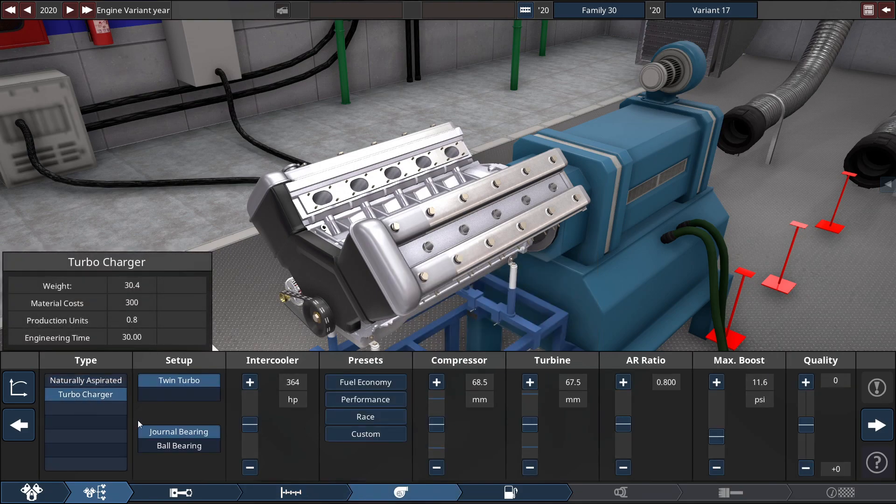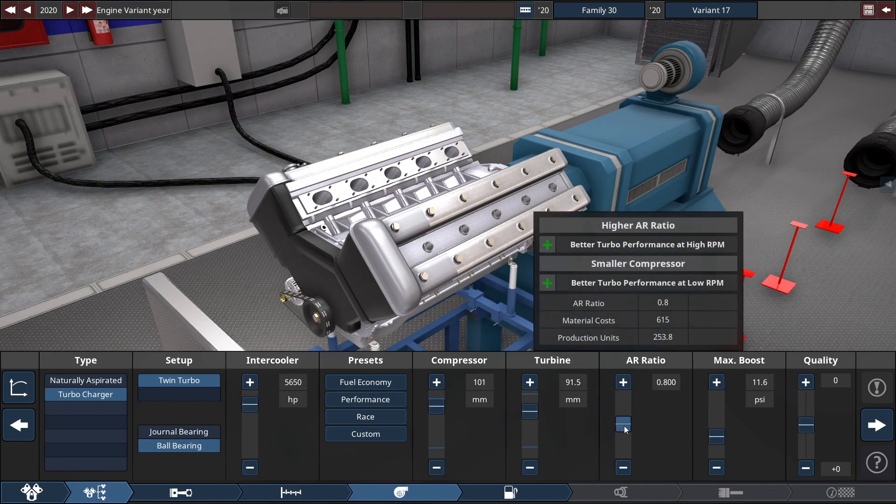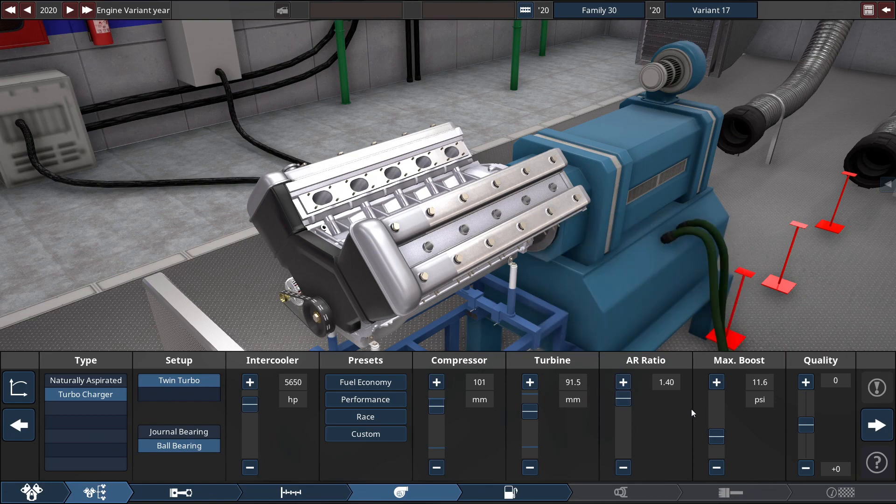For the turbocharger, it's going to be one of the ball bearing units with the intercooler set to 5,650. Compressor maxed out to 101 millimeters, turbine at 91.5 millimeters, air ratio at 1.40, and max boost at 41.8 PSI. If you raise this up or max it out, you're going to reduce like 5 tenths of a horsepower and lower the torque too. So the optimal boost would be set at 41.8 PSI.